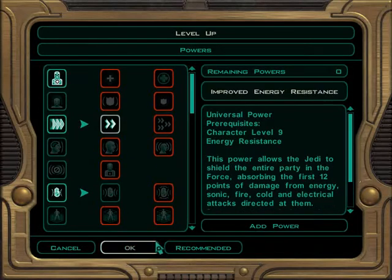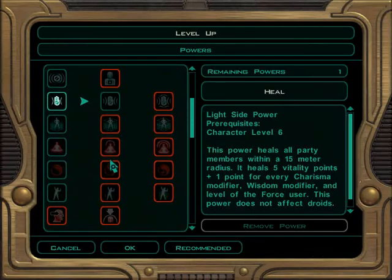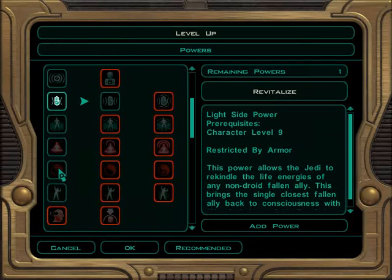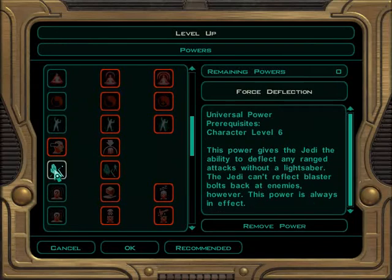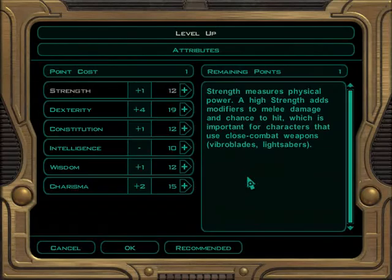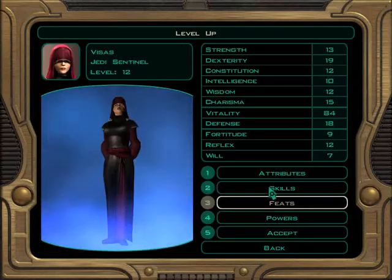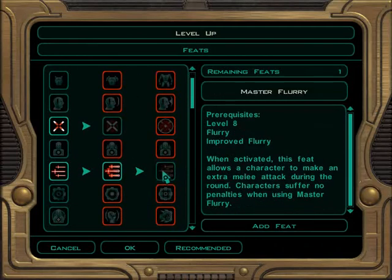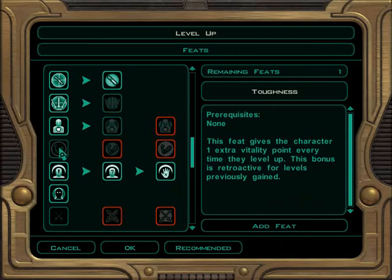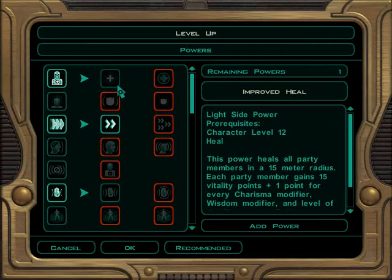I'll also give her Night Speed. Other Jedi in this game can learn various other styles as well but they have to get up to the right levels, which is why I'm refraining from leveling my other characters for now. Give her Force Immunity to Paralysis — nice. She can also get Finesse with Lightsabers, and she has a quite high Dexterity rating, plus Improved Heal.